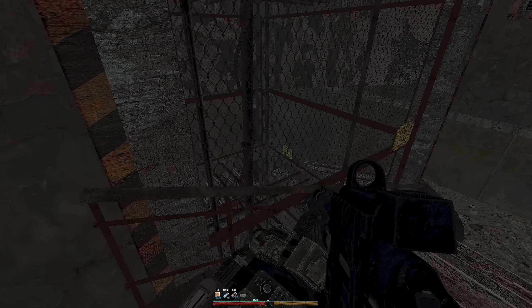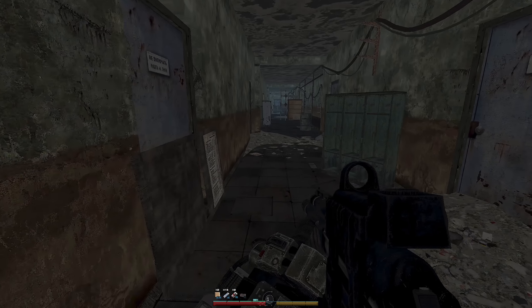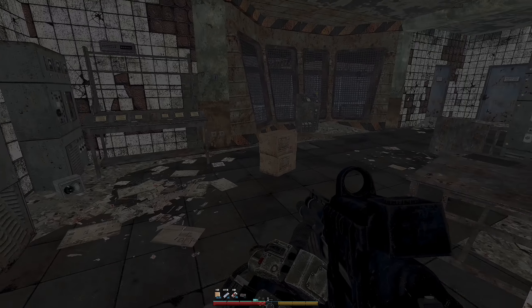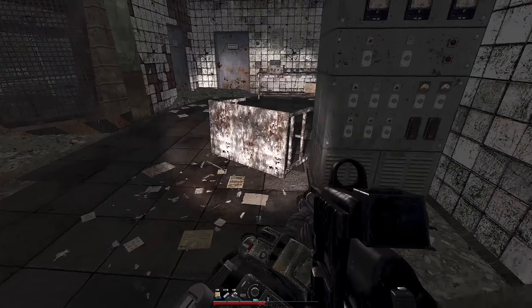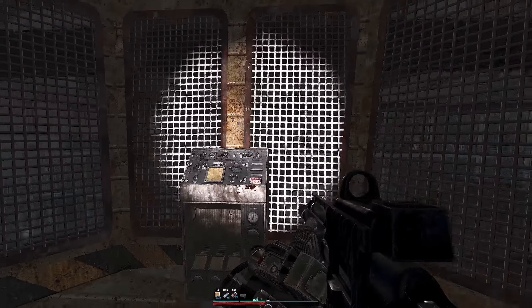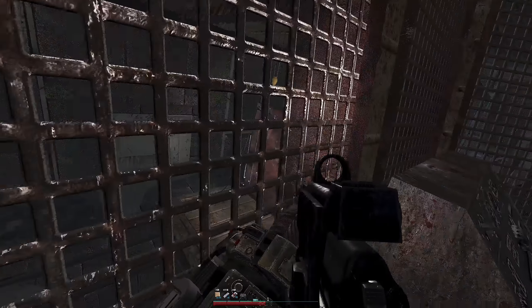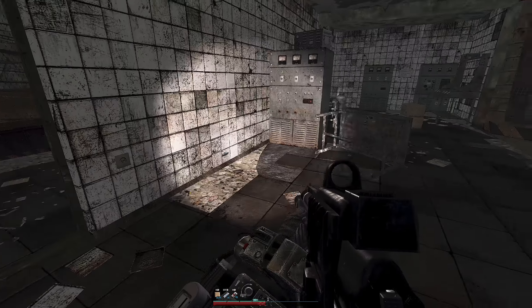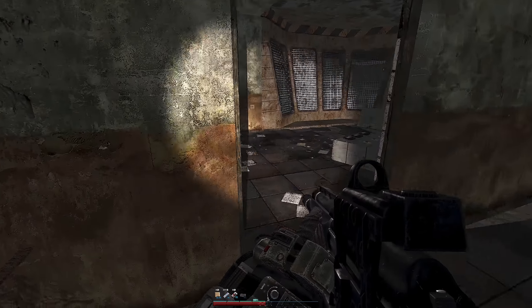Over here — there should be a stash here. There it is. The stash is so hard to grab — there you go. There's nothing there. We go into this laboratory or bunker. We find that weapon. There should not be any mutants here.